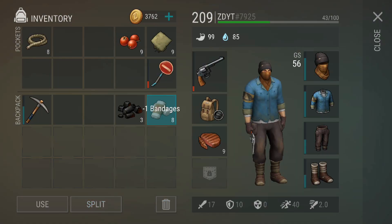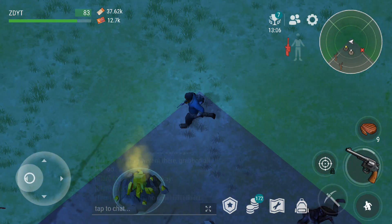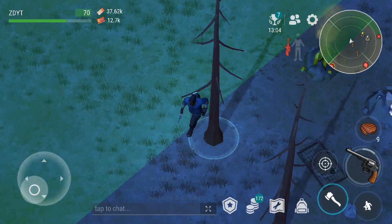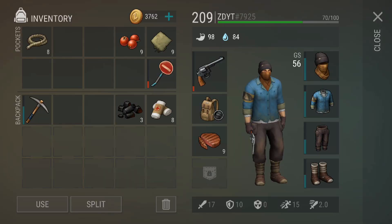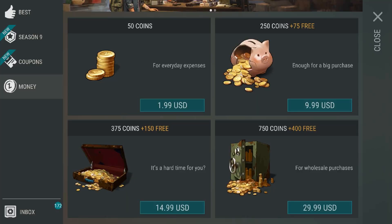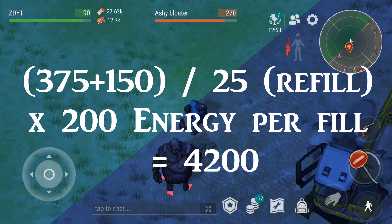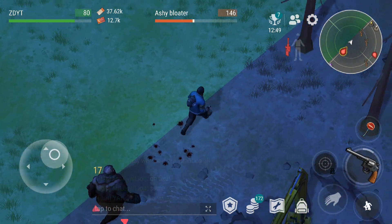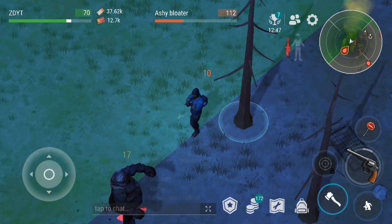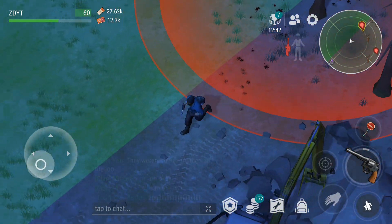You can buy a maximum of 5 energy drink packs, totaling 2,500 energy for $15. Going off that same $15, you can get 4,200 energy if you use that to buy coins. I'm going to put the numbers up on the screen now so you can double check and verify everything is correct. That is much, much higher than the energy drinks. All of these prices are in US dollars, so keep that in mind.